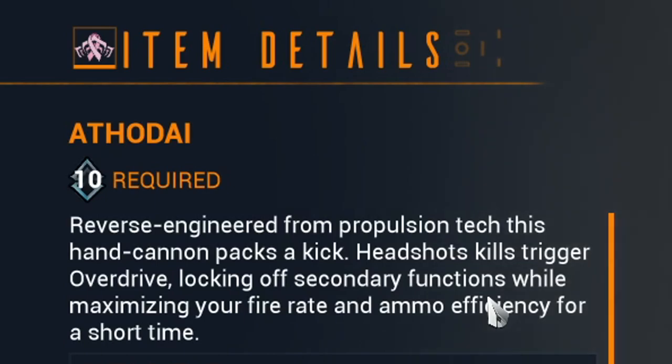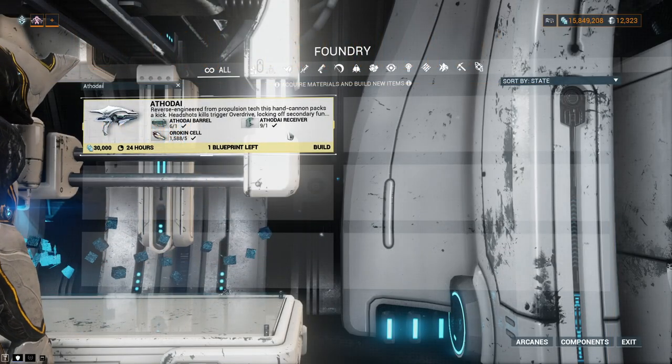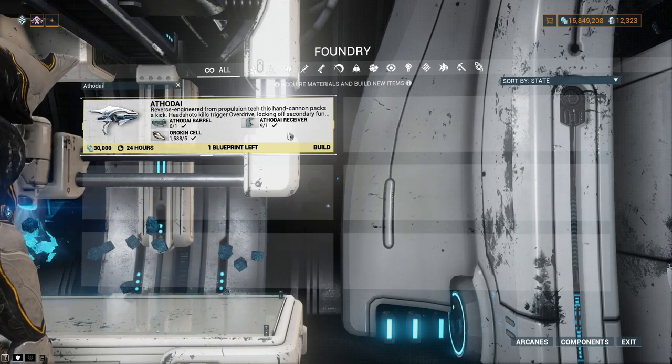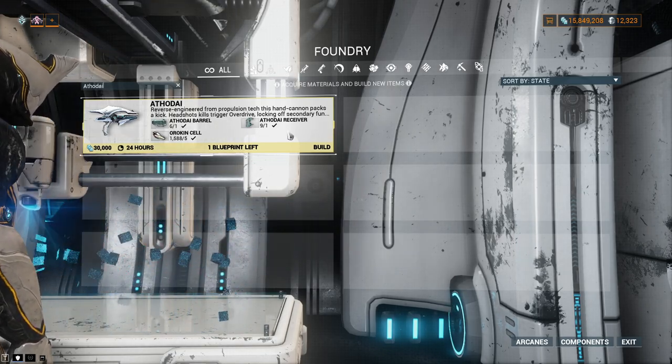Lastly, before moving to the stats, it should be noted that the Athodi has a mastery rank restriction of 10, and when you have all the components, you can head to the foundry and craft the weapon for 20,000 credits, 5 Orokin cells, and from there the weapon will take 12 hours to build.